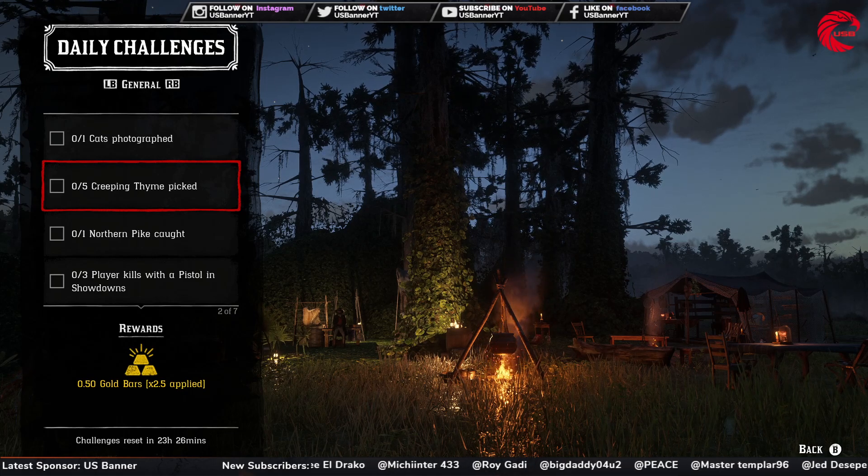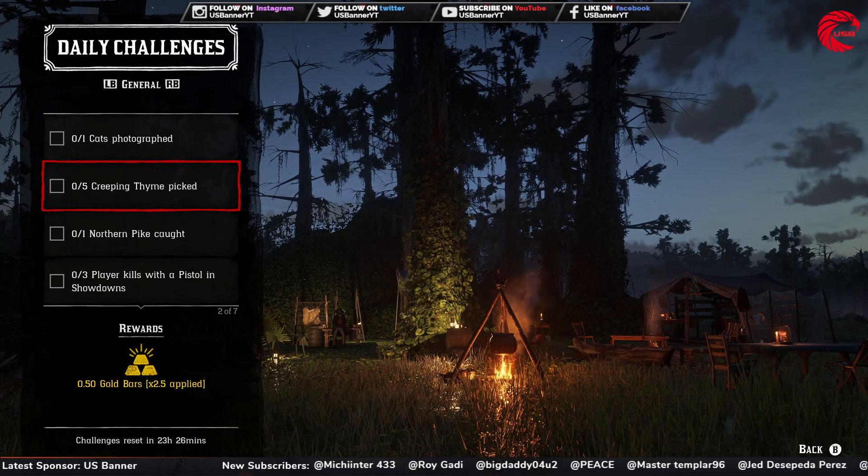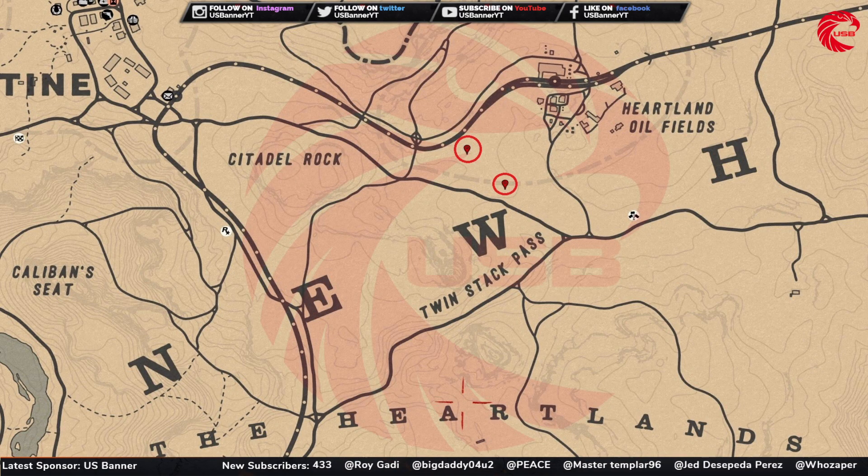After that you have to pick up five creeping thyme. Here is the location for creeping thyme in Red Dead Online. You can go to the Heartland, beside Heartland Oilfields, and you can find more than five — pick the creeping thyme in these two locations.